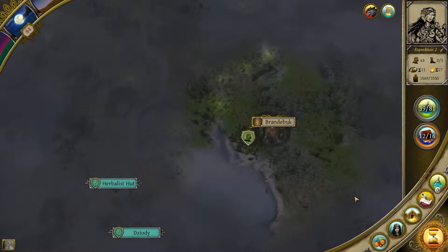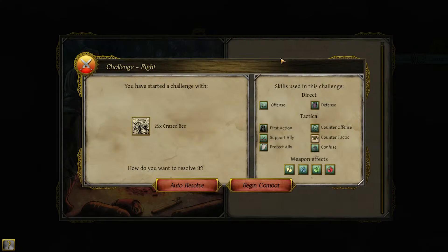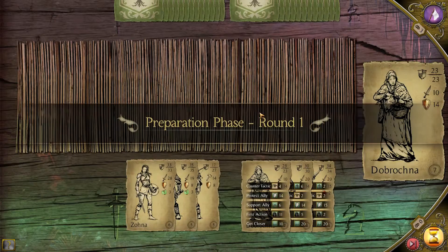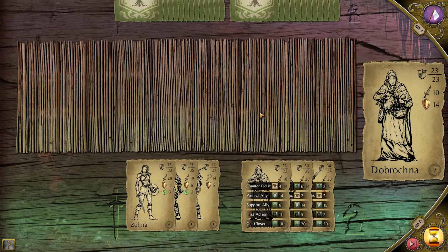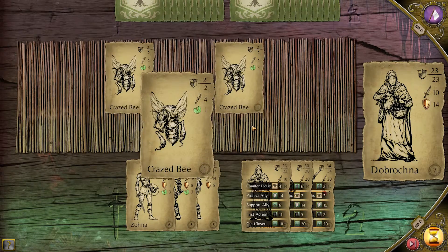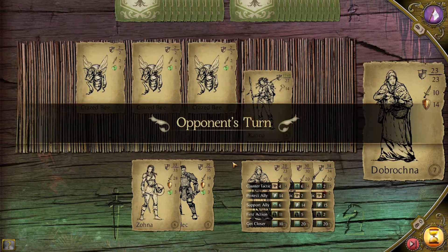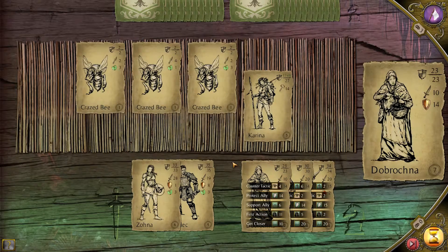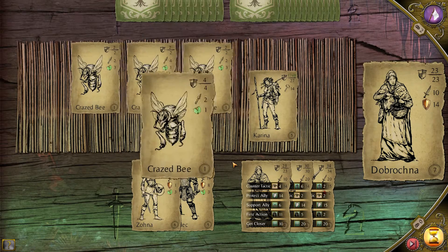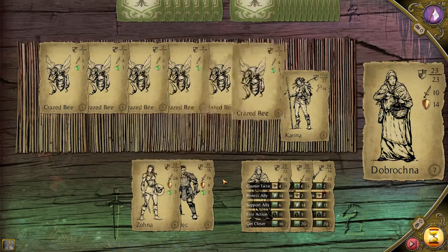Let's move over here. End turn, auto-resolve. Let's attack the hive. 25 grace piece — oh my god! Wow! That's a lot of bees I have to kill. He's thinking really hard about what bees to play, even though his entire hand is bees. And why are they all going in front of me? I don't like that.